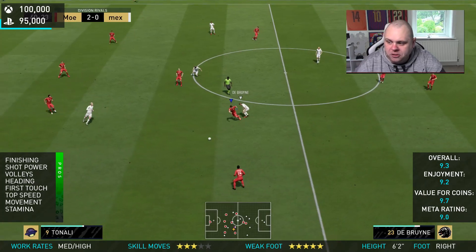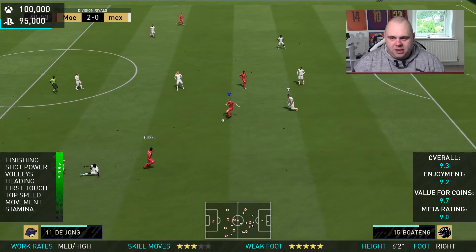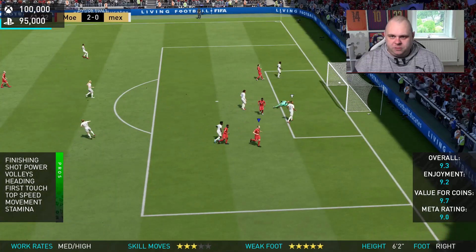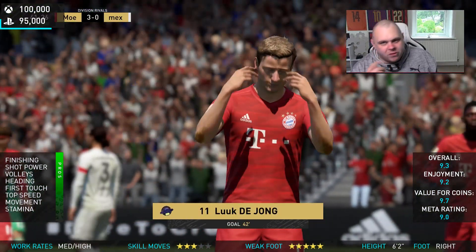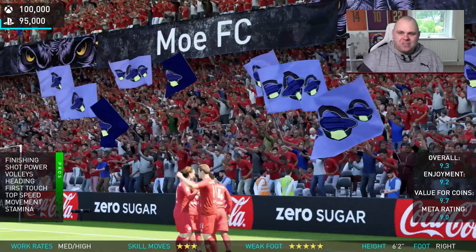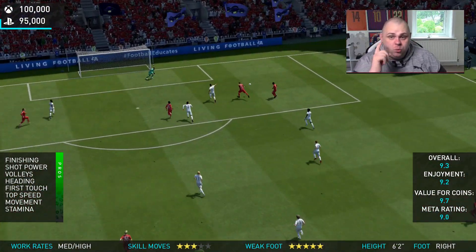The value for coins on this card: 9.7. It's 100k on Xbox and 95k on PlayStation right now — it's not a bad price considering this is an 84 SBC. The price of 84s are through the roof, so it's not a bad price for the card in general. The meta rate I'll give for Luke de Jong is 9.0. He doesn't have the agility to be the meta on this game, but he will score goals.